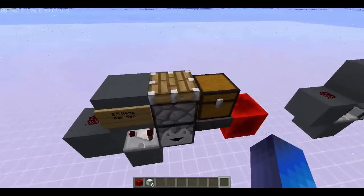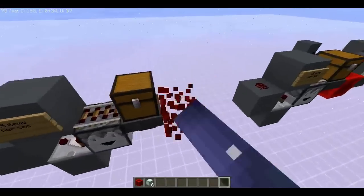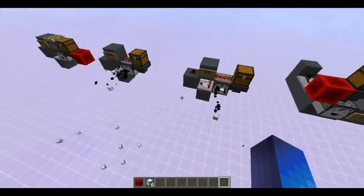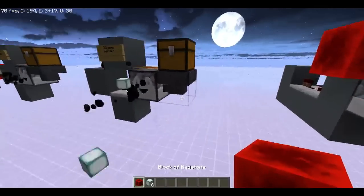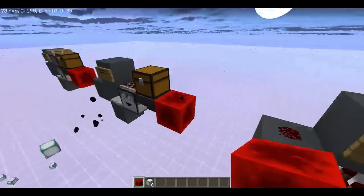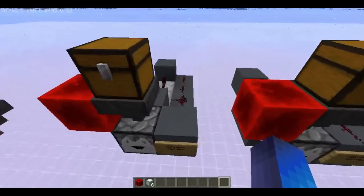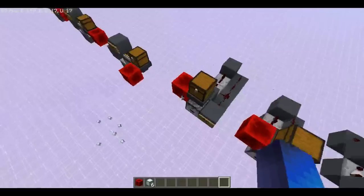Basically, it's just a dropper and it gets updated by a piston. This also works with activator rails and powered rails, and it'll work just the same. And these are going to be going the whole video. Let me just turn that off. That's why I have these redstone blocks, because this could get noisy.